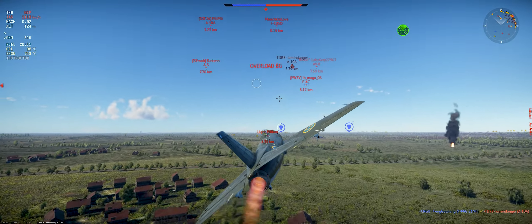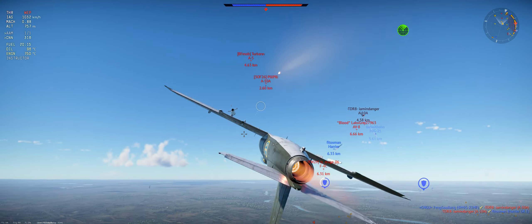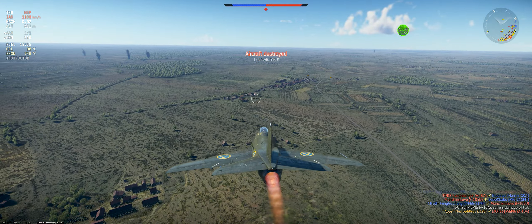There we go. First target - A10. We just use the missile and peel off like that. I have nothing to do in the furball. As I said, it's not that big of a furball, yet I just want to disengage.